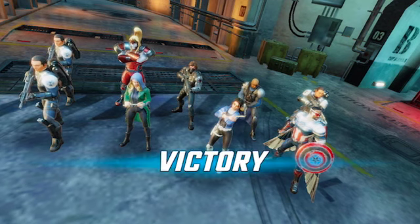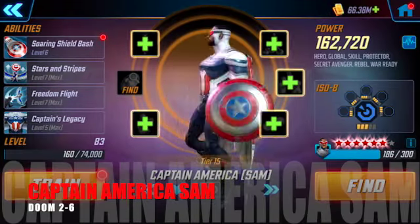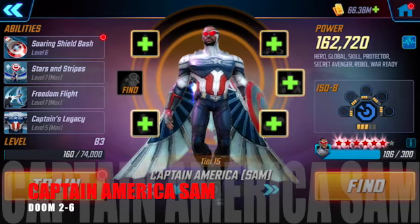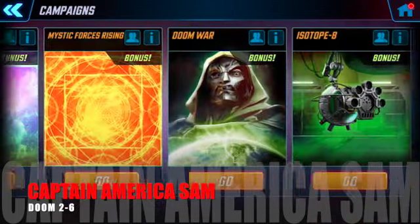Okay so let's get into it — here's the team you need to unlock Omega Red. Starting off with Captain America Sam, he's available in Doom 2-6, so he's a campaign energy farm which is fantastic. Stick him in your regular rotation for farming and make sure you get him up to a minimum of 5 stars if you're looking at unlocking Omega Red.